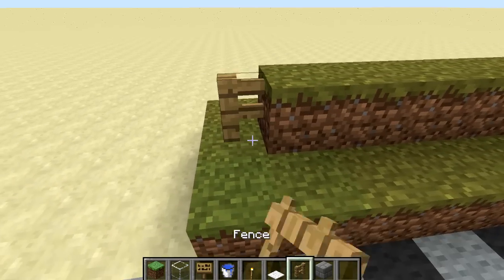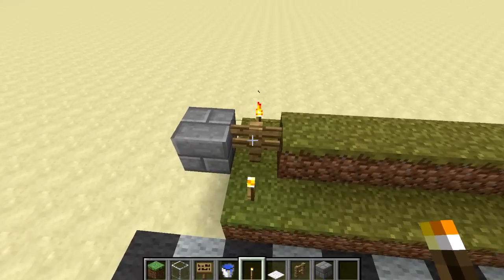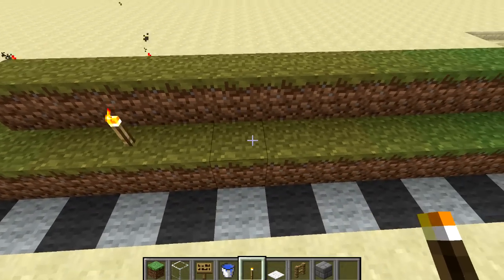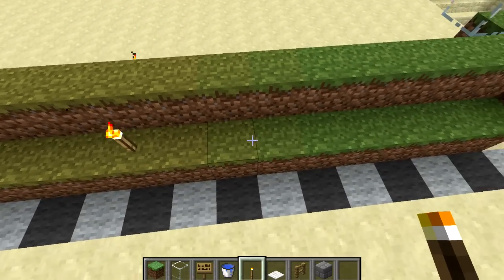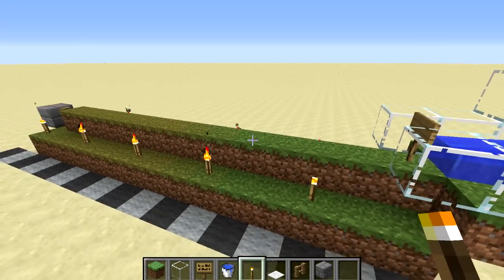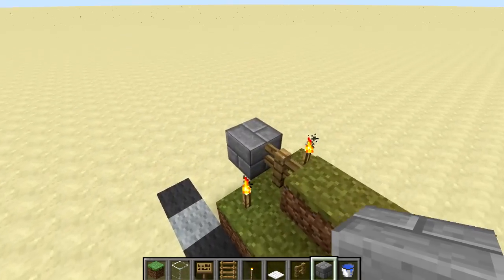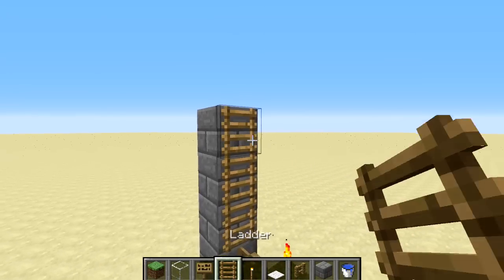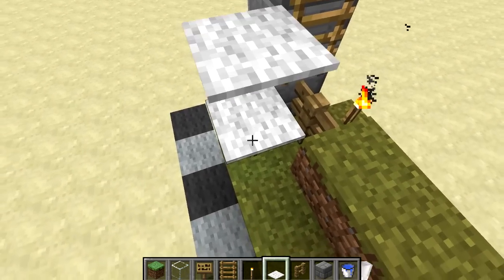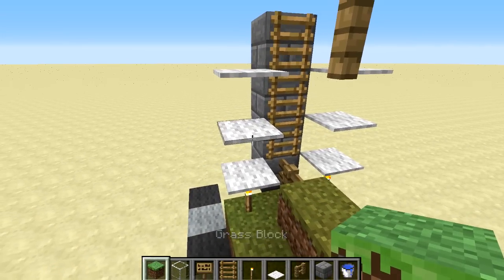When you have done that, place a fence post here and a block on the other side of it. Then put in the torches — one on either side where the fence post is, then leave two blocks and place another one on either side. Keep counting two blocks and placing torches all the way back to the end. Now we're going to build the ladder that will bring the sheep up to the second stretch of grass — place three blocks with ladders on the front of them, then in front of the top one place a fence post. Put carpets on top of the torches — three on the ones on either side — and on the second one place a grass block on the side.